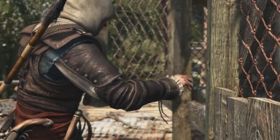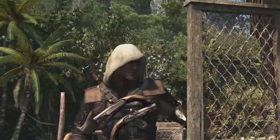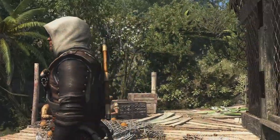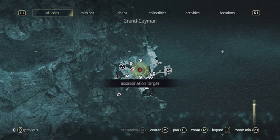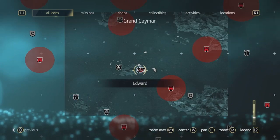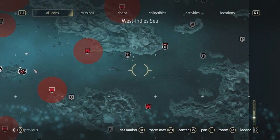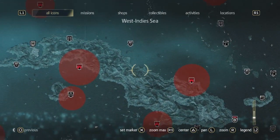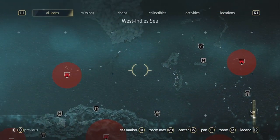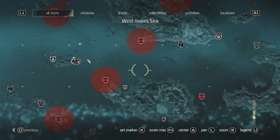So here we go, we have two targets to take out — two Templar brothers — so we're going to accept the contract, and the world map is going to show us where this contract takes place. We can see that the contract is actually very close to us. But as we zoom out, we want to show you the world that we have: over 50 locations, centered by Cuba, the Bahamas and Florida up north. This is a massive world; there's a lot to find and do in this Caribbean Sea.